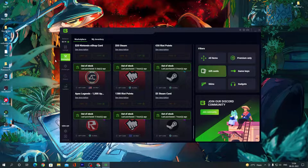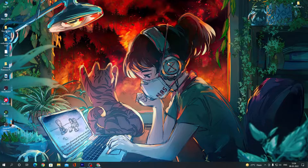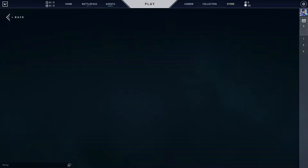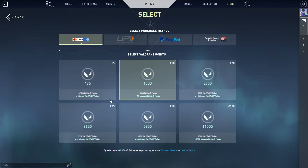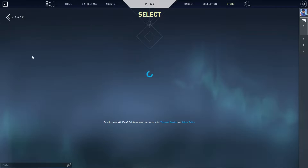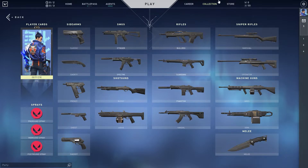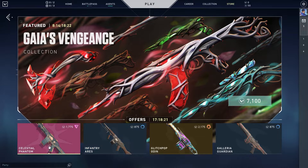After redeeming your points, we will see how we can use them in Valorant. Go to Valorant and on the right-hand side, go to the store — the page will load. After loading, click on free code, the next page will open, fill it in and submit. After that you can claim and simply buy any gun skin in the store.